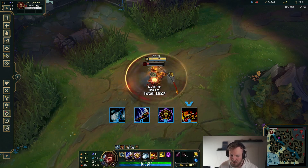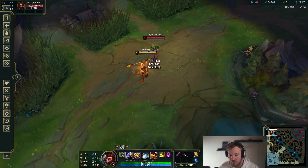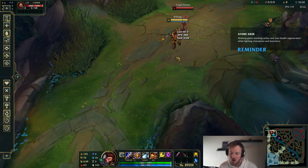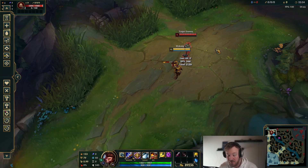Generally, this is a combo you only want to use if you're the one going in and want to all-in the opponent. Mostly, how a teamfight is actually going to look is — when you play Wukong, you want to be against champions that are going to go into you and try to chase your team, while your team hopefully has a little more poke or is walking backwards. Because chasing people with Wukong kind of sucks, unless you can get in on them instantly and wombo combo them — in that case, it's pretty good.